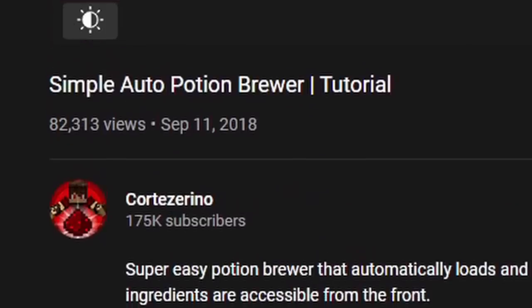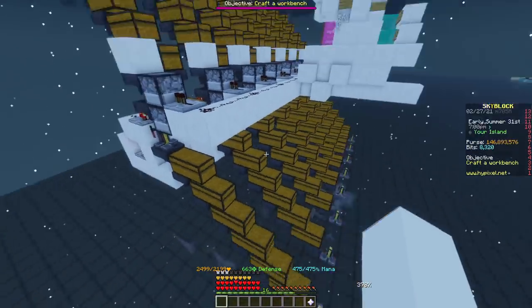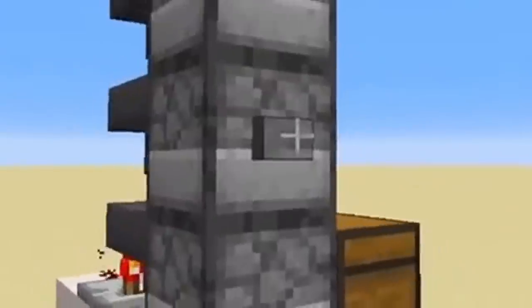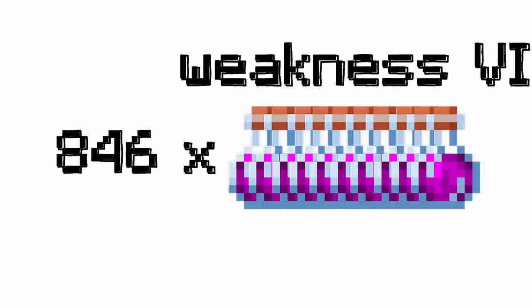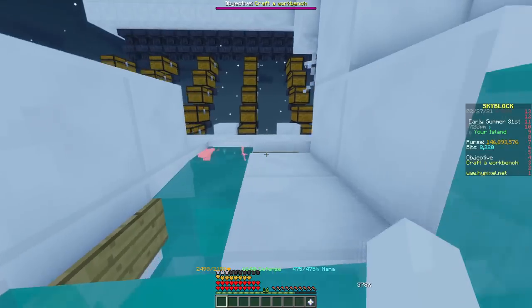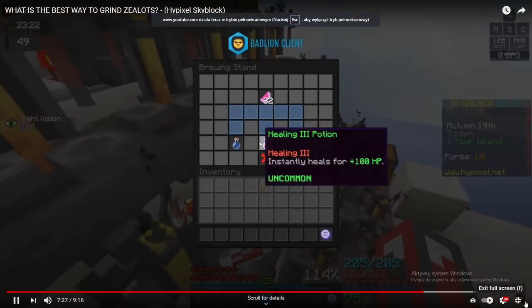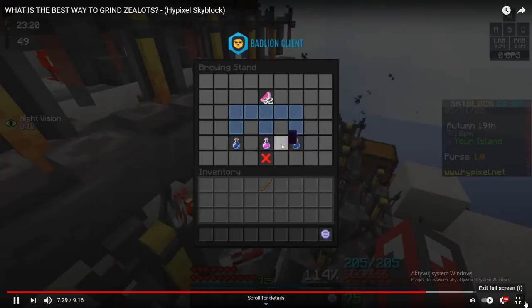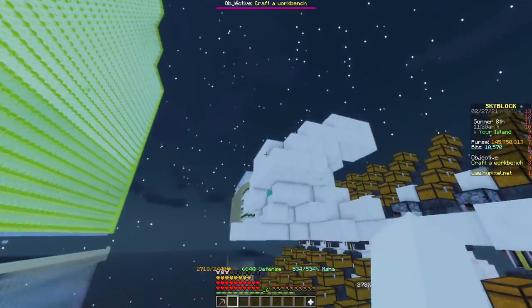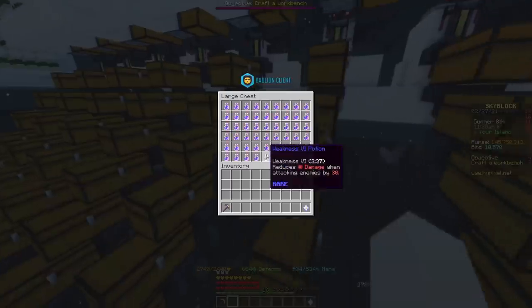I made my own thing — just kidding, I stole this guy's setup, link in the description. But I made it fully automatic. So how did I brew 846 Weakness 6 potions? I put two ingredients in the dispensers and AFK'd for one hour. I saw videos where people had problems with half the potions not brewing properly, so I didn't even expect this to work. But it worked perfectly.